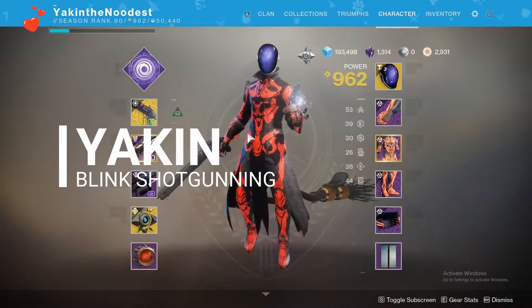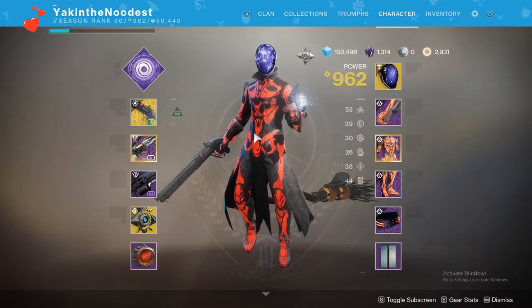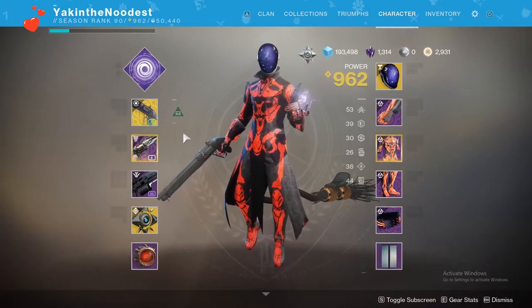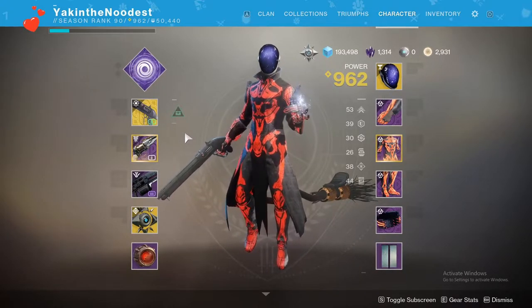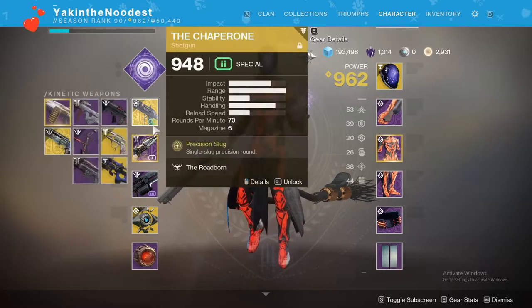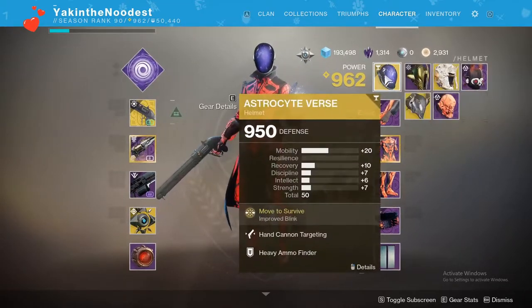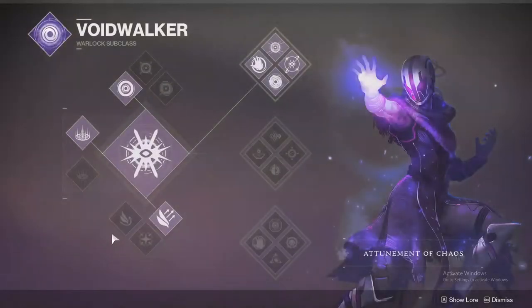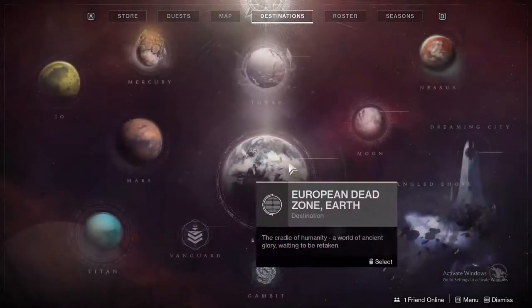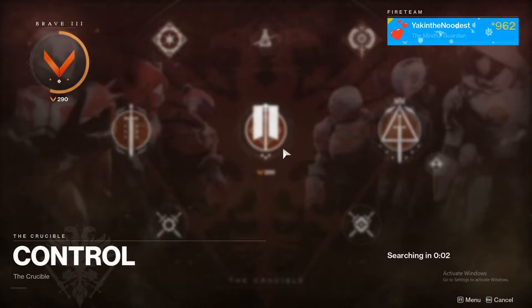Welcome back to another Destiny video. I know it's been a while because I've been slacking, but anyway, I'm getting a video out right now so that's all that matters. I'm going to be testing a year one, Destiny 1 method of playing Crucible - blink shotgun. I'll be using the Chaperone and the Trust, and I have the Astrocyte Versa on so I can blink real good. This has probably been covered plenty of times already but I'm gonna use it in this meta and see what happens.